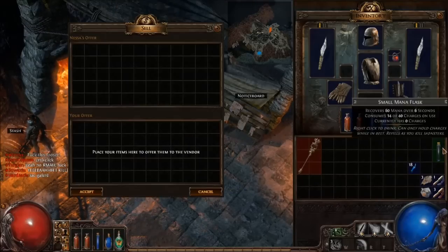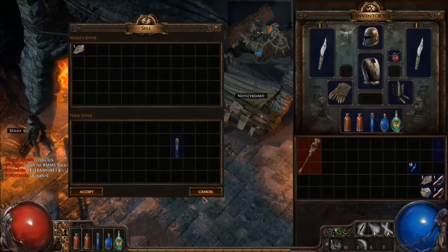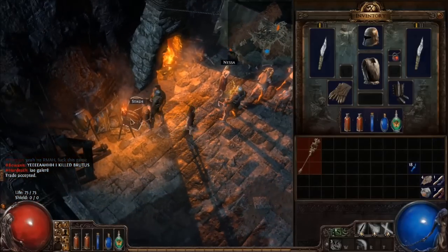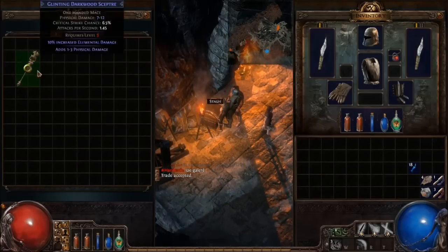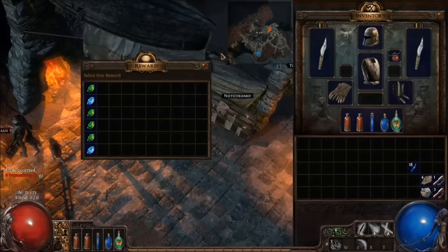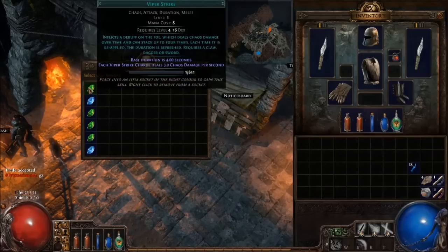Sometimes that's what you need. So we're going to sell this tiny mana flask for more scraps. Let's go ahead and stash this while we're thinking about it. Now what does this guy say? Hey look — you got your hands on another chest, and now we got some choices.